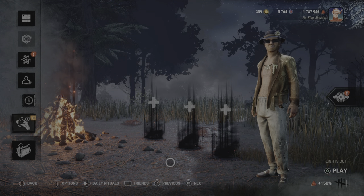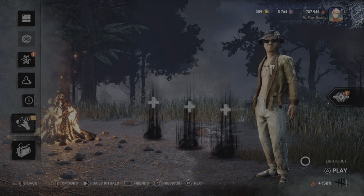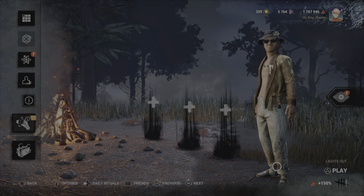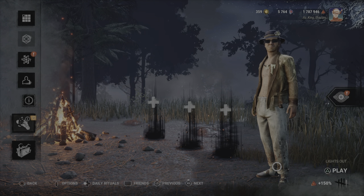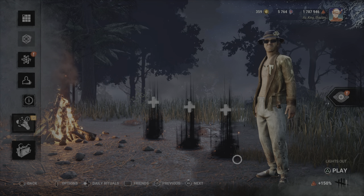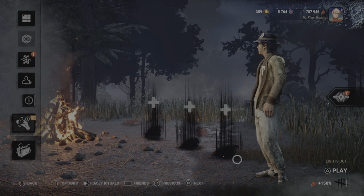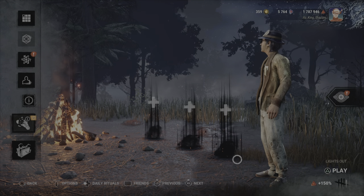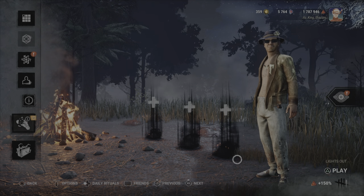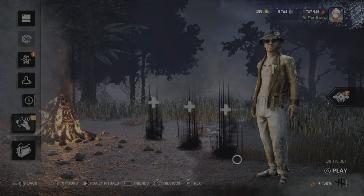Welcome guys and gals to another episode of DBD and this one we are going to be trying the new game mode, Lights Out. I have not played this yet and I'm recording this before I even play my first match. I'm only going to be playing on the survivor side. Generally all it is, is that your vision is really reduced, there's no terror radius, you leave no scratch marks, you still have blood. And the key thing for both sides is that there's no perks, no add-ons, no items unless you get them from a chest.